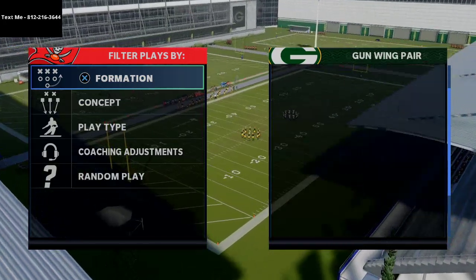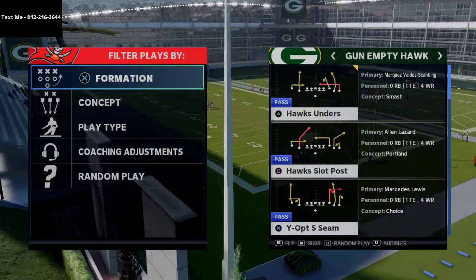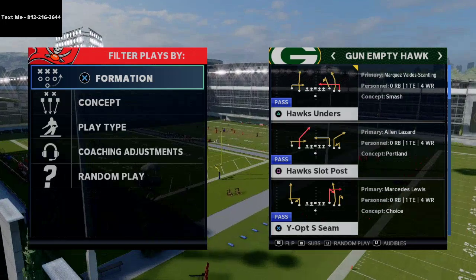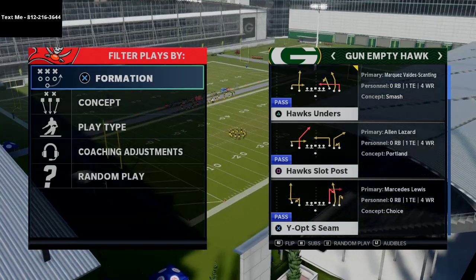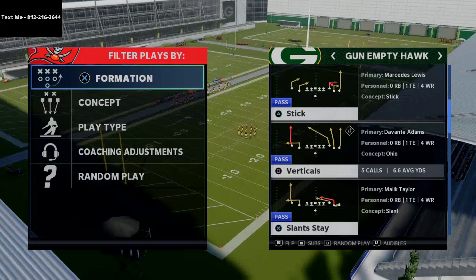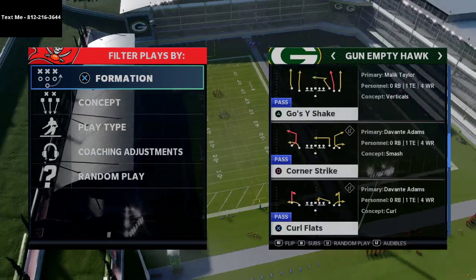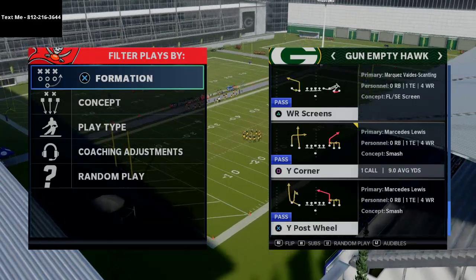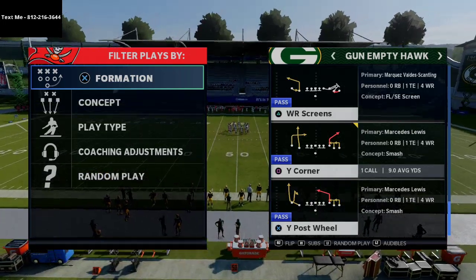We just went over Hawk's Slot Post and talked about how it's such a good play to use against really any defense. Now I want to show you this play right here: Why Post Wheel. This is one of my favorite plays in the game because of how it works in combination with some of the things we're already doing from the other play.